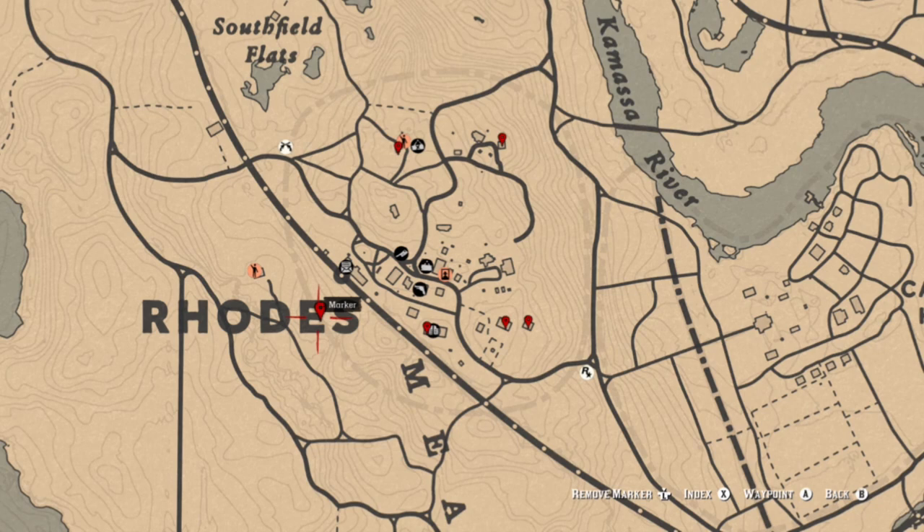If you're missing some things, you have a coin at the E in Roads, a family heirloom there, followed by a family heirloom and a tarot card, and then the last two locations are both tarot cards on either side of the fence.